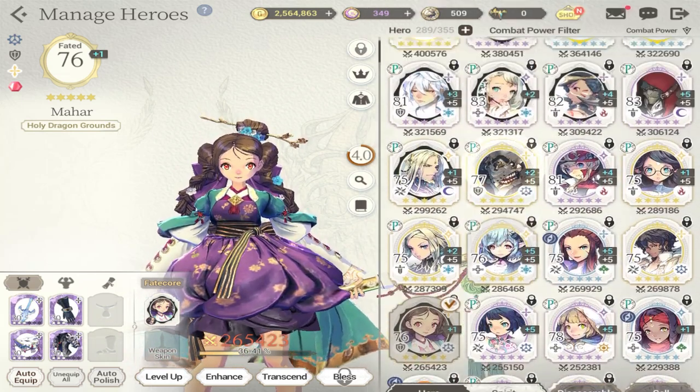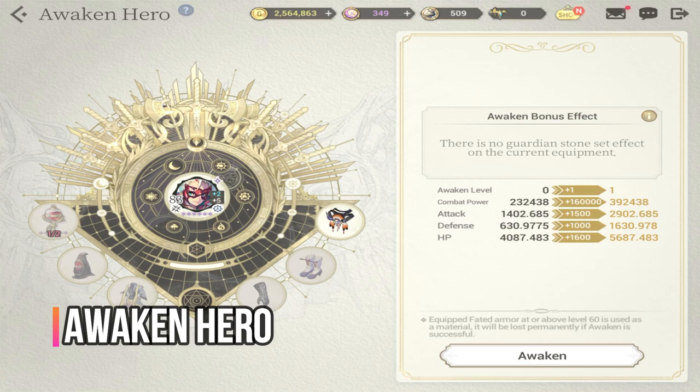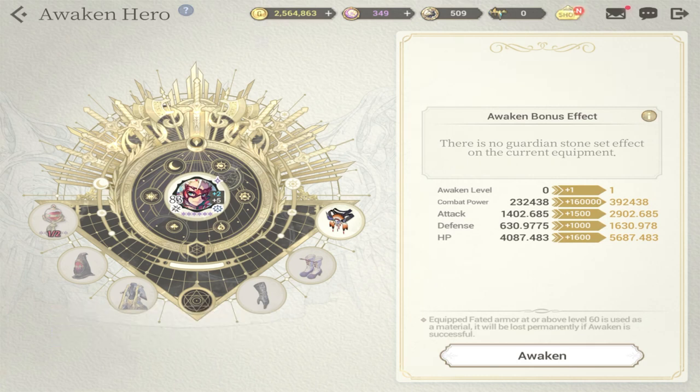The newest feature given to us in update 2.0 is awakening. When you awaken your heroes, you are required to have at least five pieces of fated equipment that are level 60. You have to level all five of them up to level 60, and then they will be consumed for permanent stats. The permanent stats you see here are very impressive as a one-time enhancement, but the downside is you'll lose the equipment that was equipped to your character.